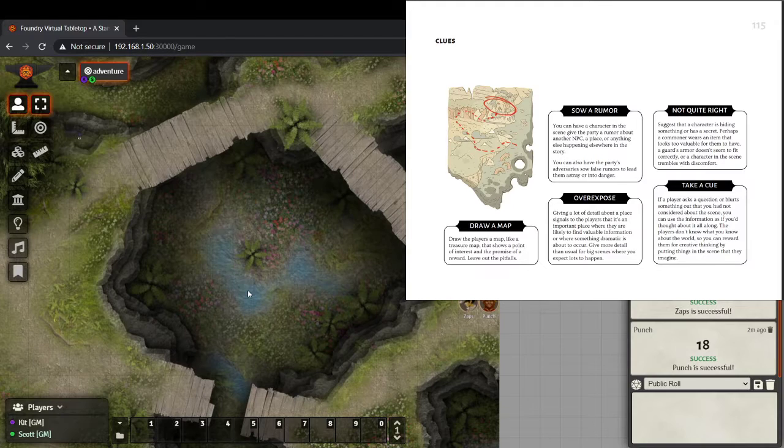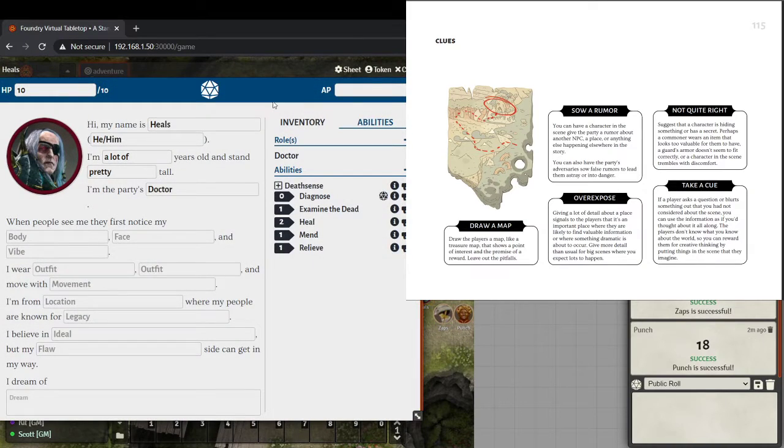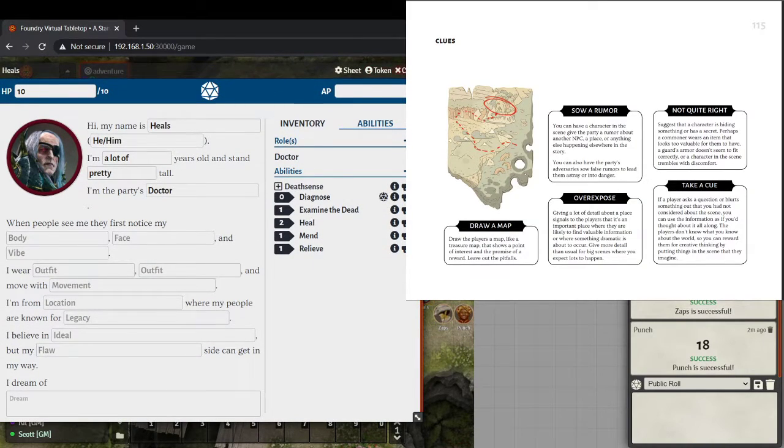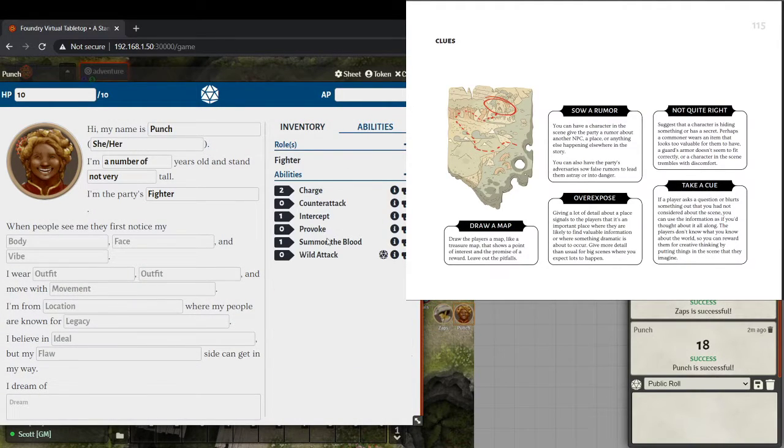So we've got our three bridges trial. We've got the bridge with the faulty board that's going to fall away. Looking at our character abilities: Charge, Counterattack, Intercept, Provoke, Wild Attack — not really applicable here. Last Light is an attack spell. Sense magic is basically Detect Magic — you get a gentle tingling feeling in your bones whenever you're near a powerful source of magic. That's not going to help much.